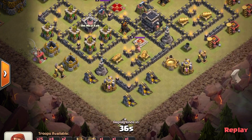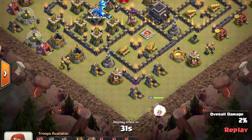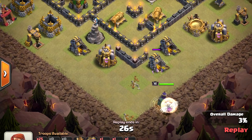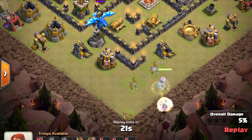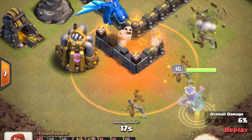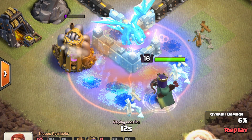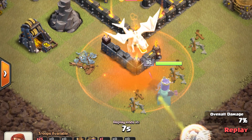There are a couple of points I want to make: one is the use of a poison spell and a freeze spell - this applies to your queen walk. I drop the poison so that the electro dragon spends as much time in it before ending up at the queen. Then I wait till it stops, count to two - one, two - and drop the freeze so the electro dragon spends as much time frozen as possible.